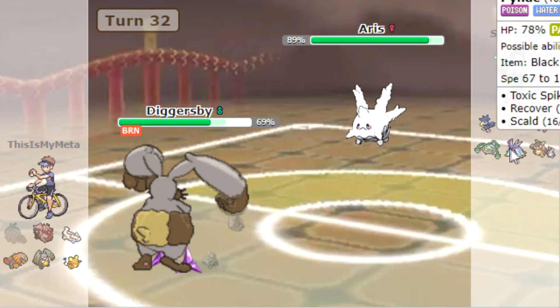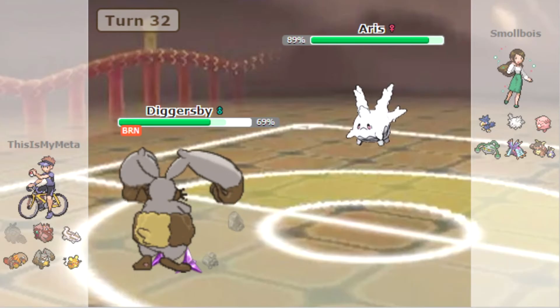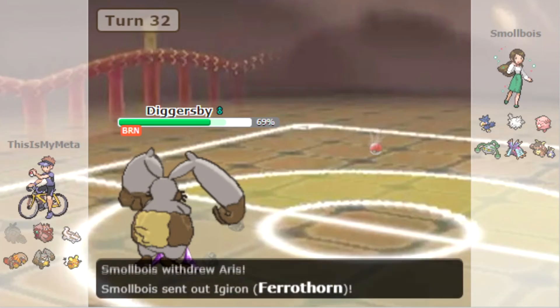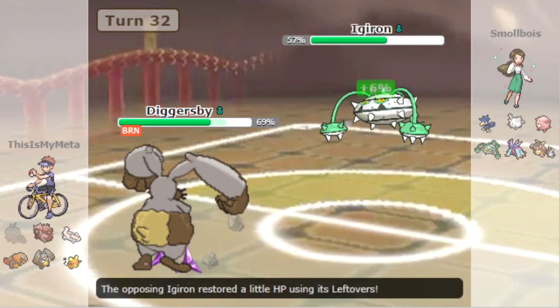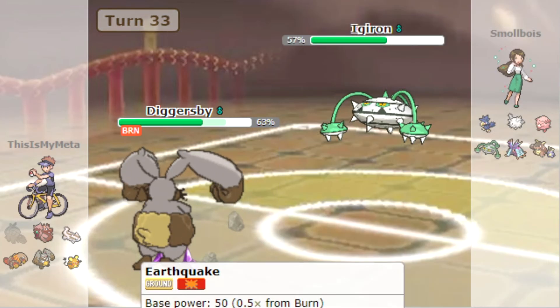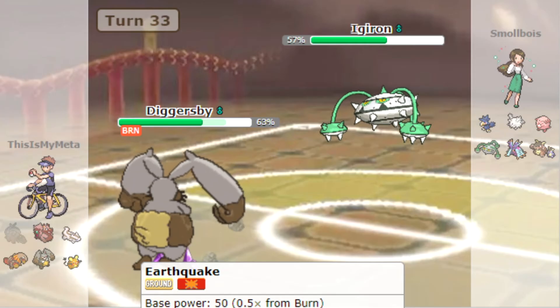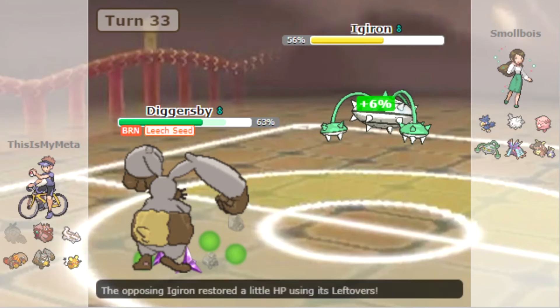Are they going to go into Toxapex? I feel like they go into Toxapex every time because they're expecting the Toxic. Oh, they go to Ferrothorn — yeah, either of those two work I guess. What's Ferrothorn going to do? Oh, Leech Seed — yeah, that works.